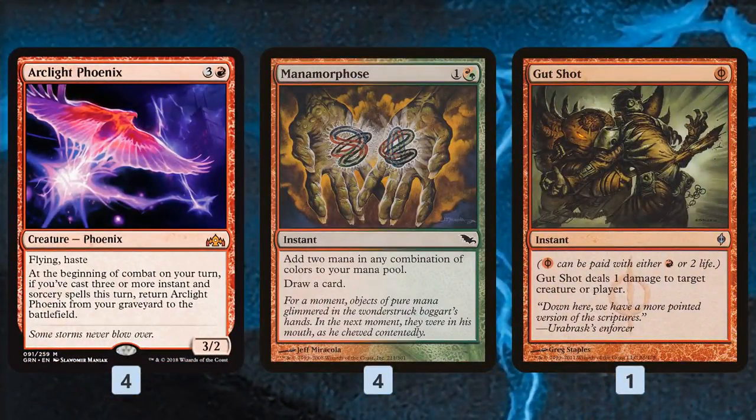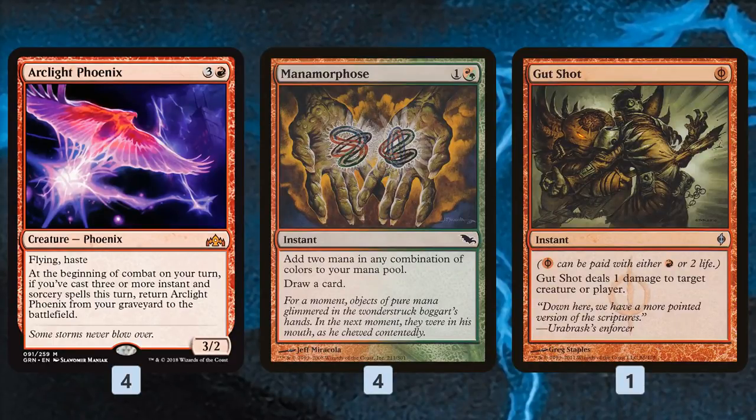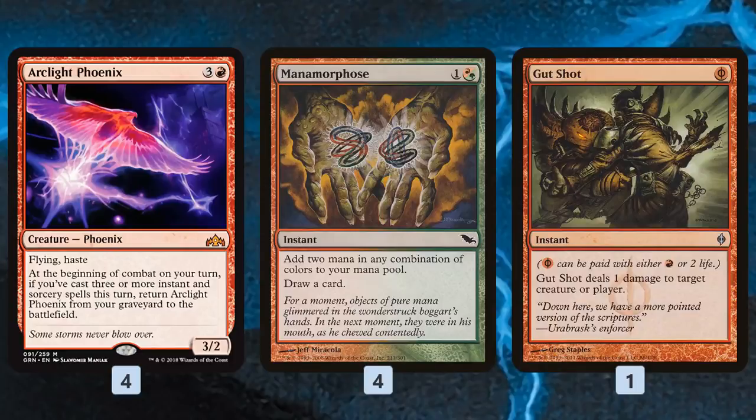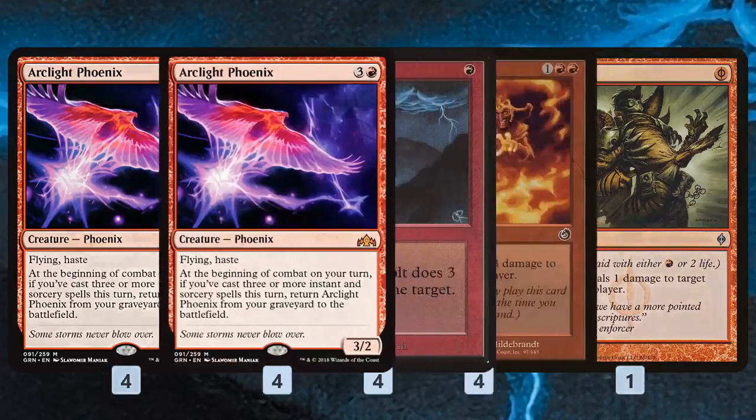We also have free spells: Manamorphose and Gutshot. These are really important to our Phoenix plan because we need those three spells to get back our Phoenix, and spells that cost zero mana help us get there really early. Maybe even on turn two — Faithless Looting on turn one, discard two Arclight Phoenixes, then on turn two: Manamorphose, Manamorphose, Lightning Bolt or Gutshot, and we get back our Phoenixes. That's a huge, fast clock in the air. Manamorphose and Gutshot are also red spells, growing Runaway Steamkin and pumping Monastery Swiftspear — very synergistic with our plan.